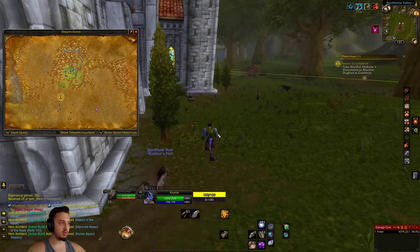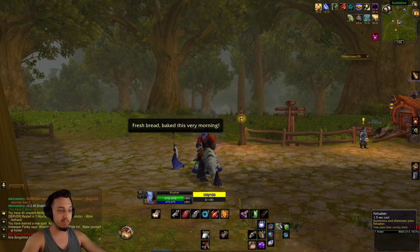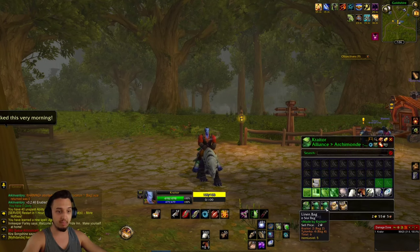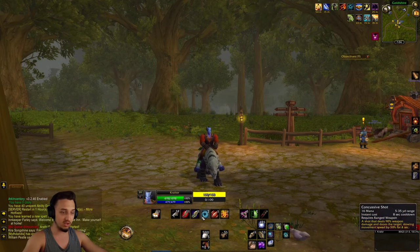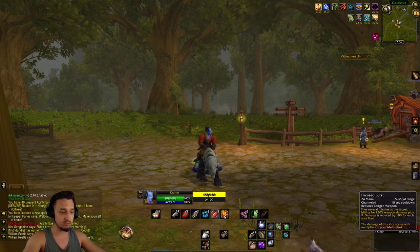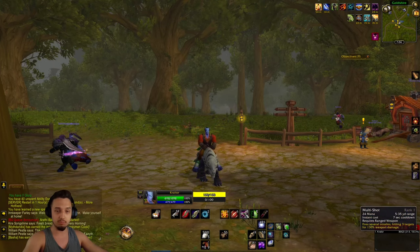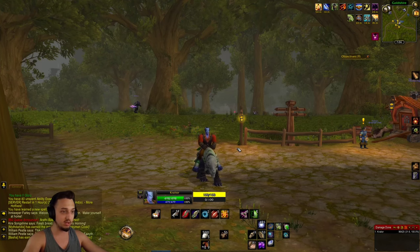We just hit level 20, got our first mount — the Belle Saber from other servers. Got all our bags set up and some new abilities: Frenzy Shot sends you into a frenzy; Arcane Shot; Concussive Shot, which came in handy when I almost died a few times; Focus Burst, kind of like Rapid Fire; a heal; Multi Shot, which hits multiple targets; Regrowth; and Mend Pet. Doing pretty good so far.